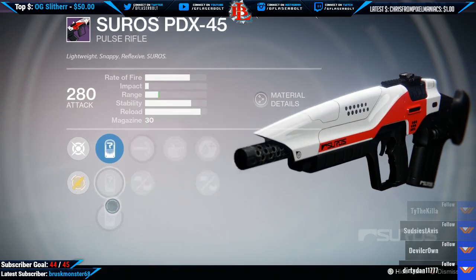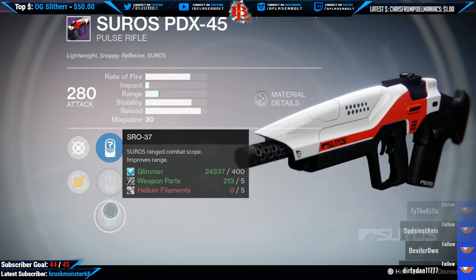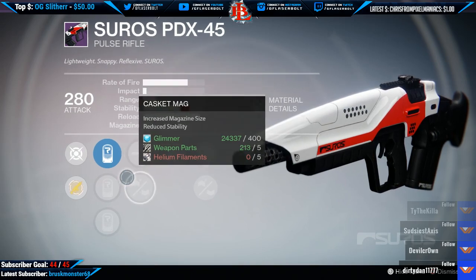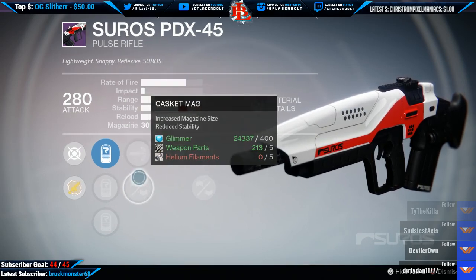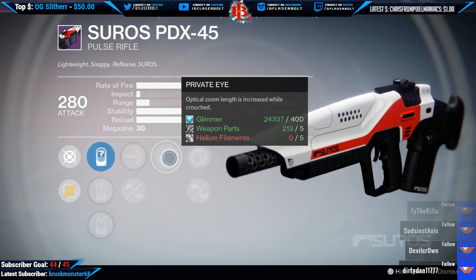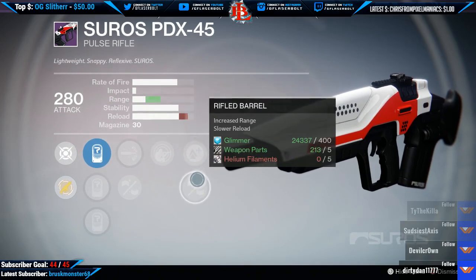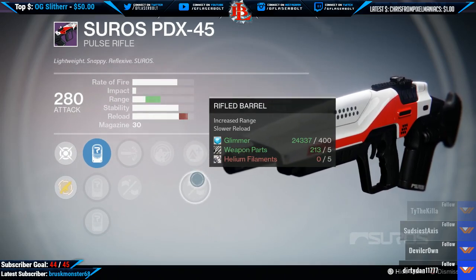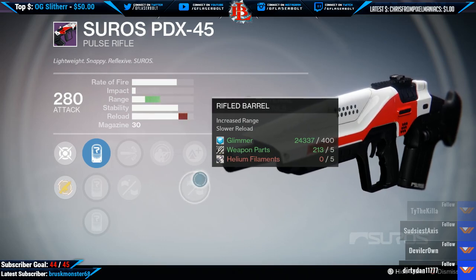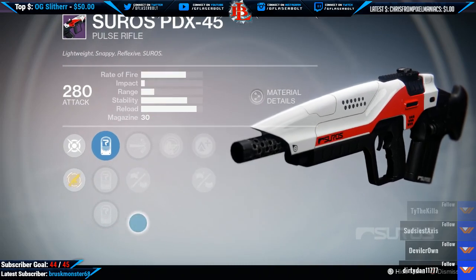It comes with SLO 19, SPL 26, SRO 37, and this package comes with High Caliber Rounds, Casket Mag, Private Eye — which is kind of an interesting perk — and we have Lightweight and Rifle Barrels. That's what we have with the first package.